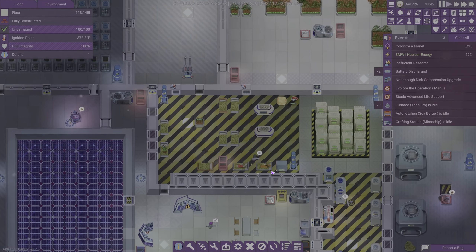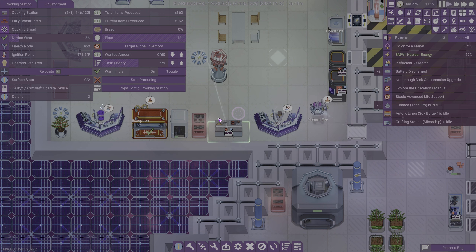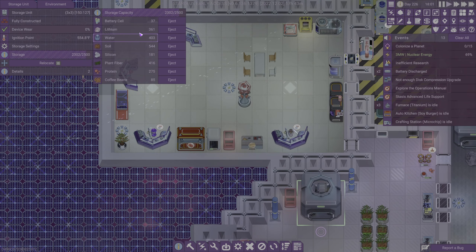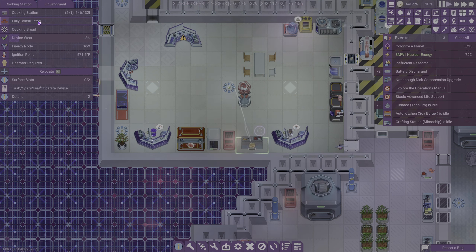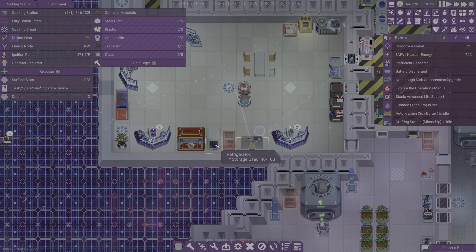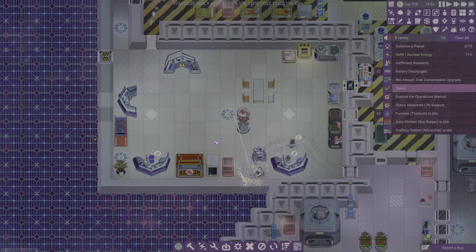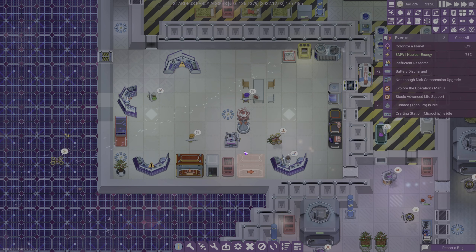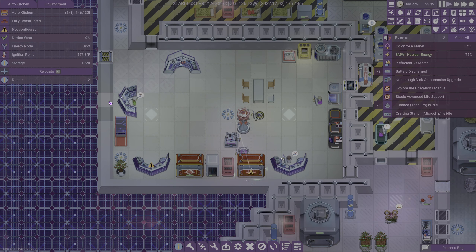I meant to go back and check our food stuff after selling off some bread. Cooking bread — what amount? 60? We don't have anyone doing that. Maybe we should change that to an auto kitchen. You have soy burgers. I'm going to go ahead and deconstruct this thing and build another auto kitchen, because honestly if the difference is between them researching or making bread, I would rather them research. These things probably take more power but eight kilowatts is kind of whatever.